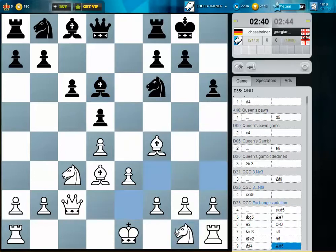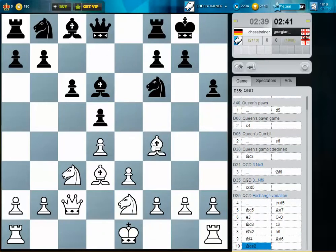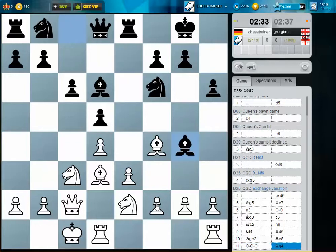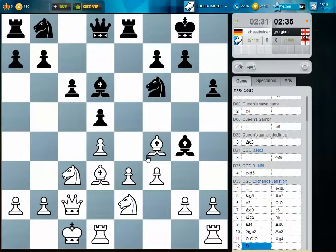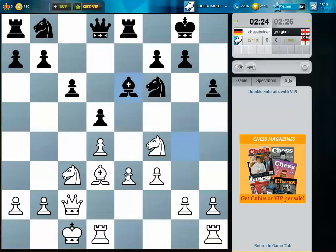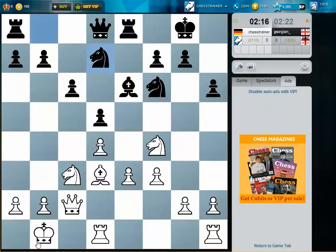I castle long. You can see I'm fully developed now, and he is still lagging in development. What about pushing for e4? e4 is still in the air. Maybe he argues he can just take. Let's move the king out of any potential threats on the c-file. Here I push for e4 — I have a strong pawn center. If he doesn't take, I play e5.